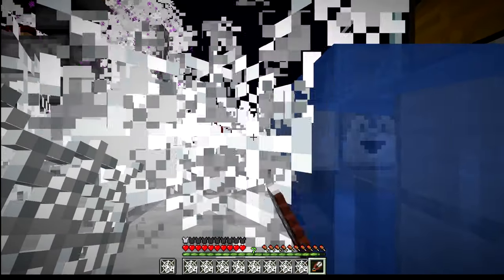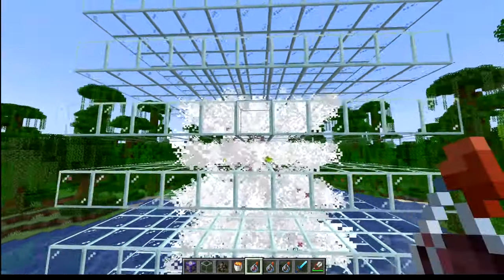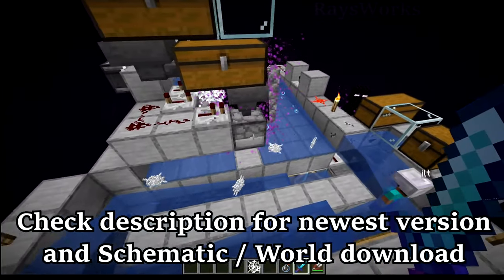The way I got my automatic cobweb farm to work is by using a lot of different tricks. First, when it comes to how big an area the cobwebs will be placed in — it does this in a 7x7 box centered on the block the mob is standing on. So I took advantage of this by designing an automatic farm.